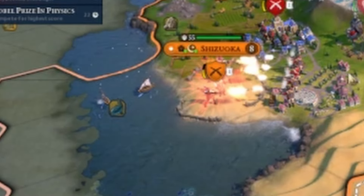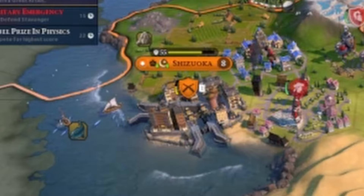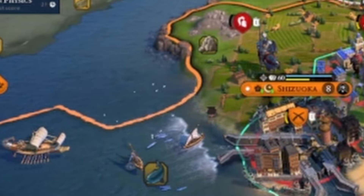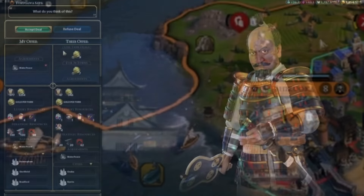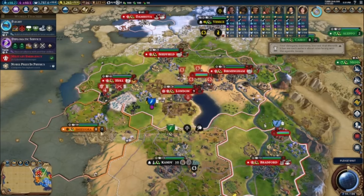Japan was one of those countries that decided to declare war on me, so I decided to make an example out of them by trying to take the closest city. Well, they've now built a wall, so this is going to be a little bit more difficult than I anticipated. You're lucky I'm new to this game, Japan. If I was a better player, you would have lost your city.